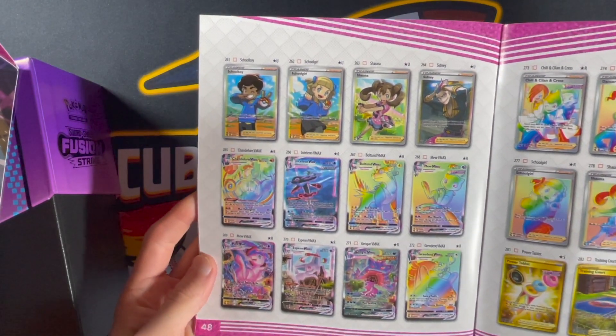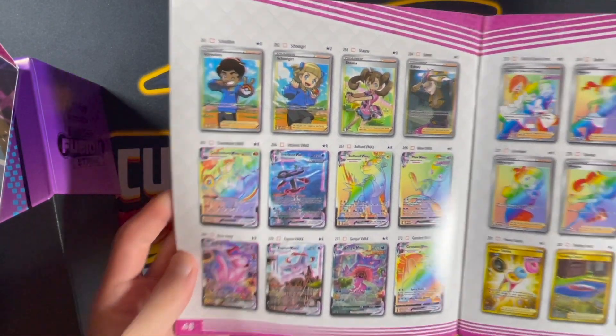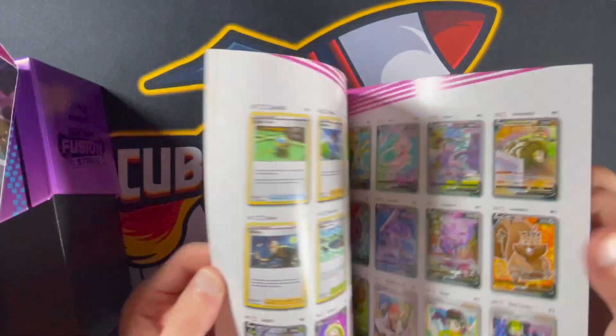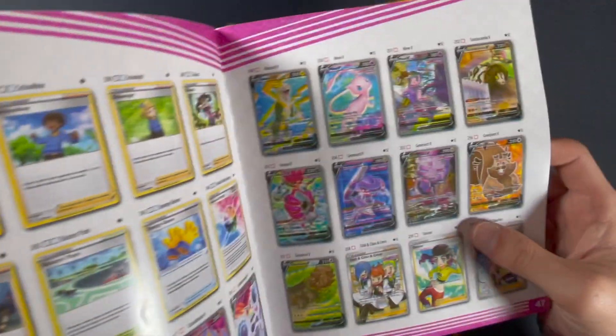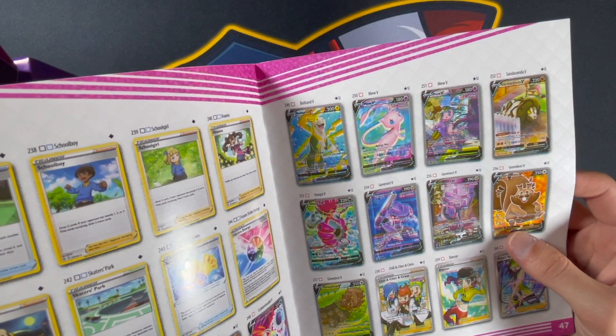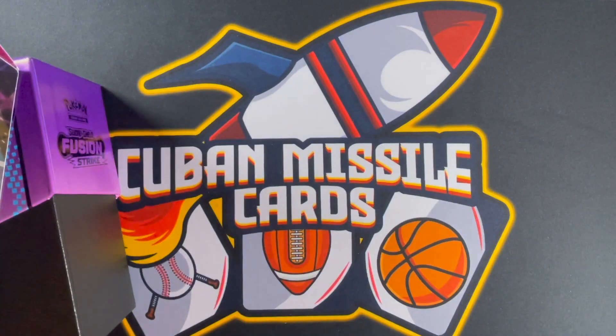Interesting — my booklet's a misprint. Clearly they had some lining-up issues there. Looks really funky. Hopefully my cards aren't misprinted. It looks like all the alternate art cards are. The regular ones look normal, but the special cards — full art — are misprinted.